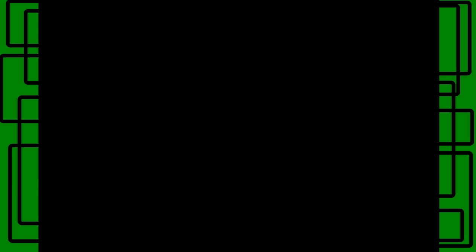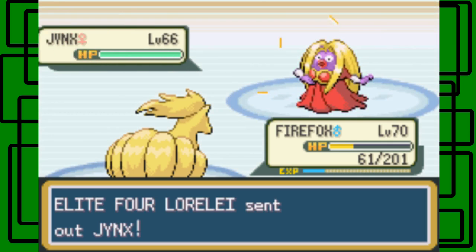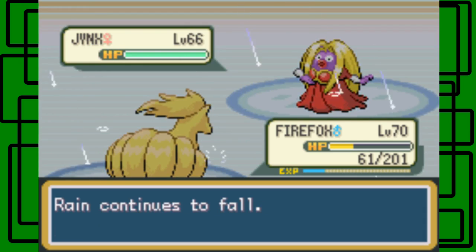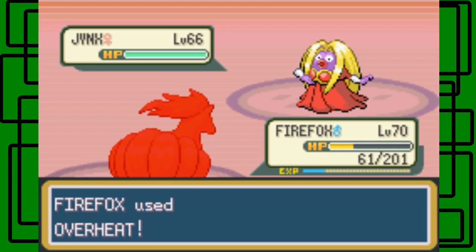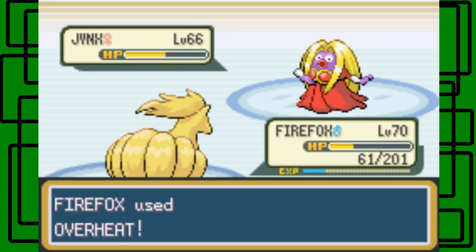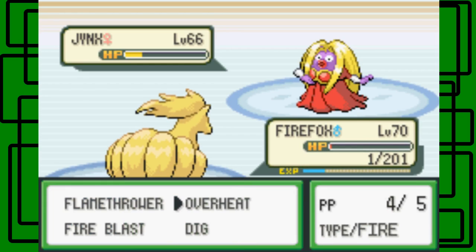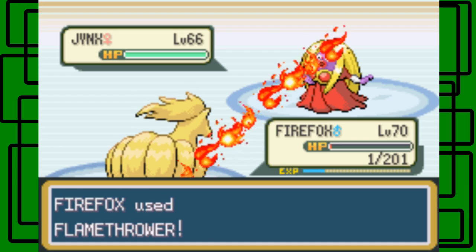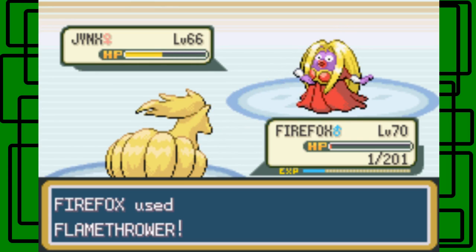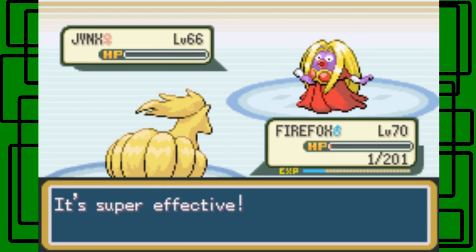Lorelei sends out Jynx next. I'll switch back to Fire Fox and probably use Overheat. Jynx is level 66 and female. I think she replaced her Slowbro with Piloswine — that's about the only change to her team. Overheat hits but doesn't quite faint it in one hit — dang. One HP left! Rain weakened Overheat since it's a Fire type move. I go for a Flamethrower next, go first — and Jynx goes down. Nice, that's good.